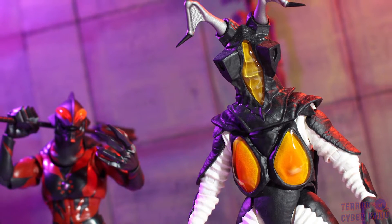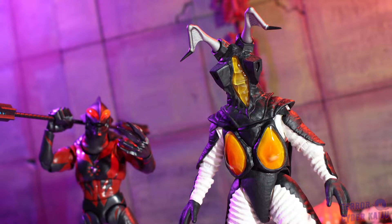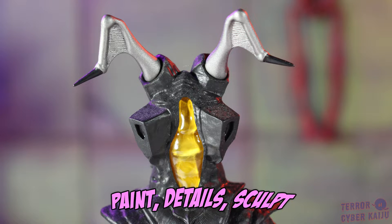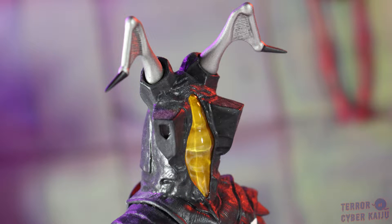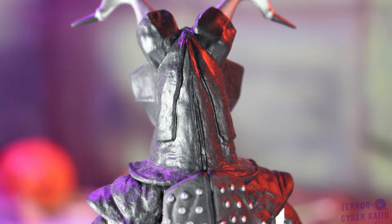The final boss of the original Ultraman series: Zetton. Zetton is one of the most iconic beasts from the entire Ultraman series, having various forms throughout the saga and reappearing frequently in recent years. So how did Tamashii Nations do with this release? Well, honestly, they nailed it.